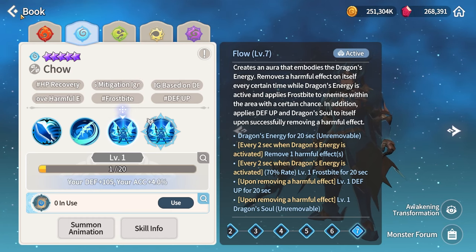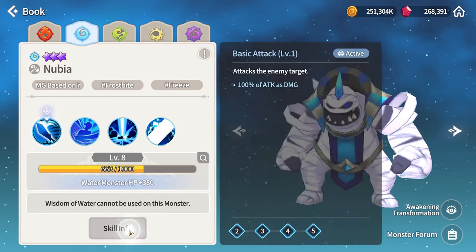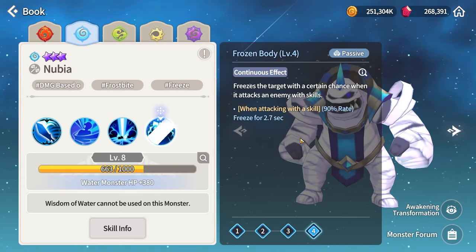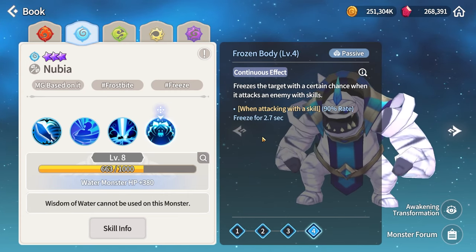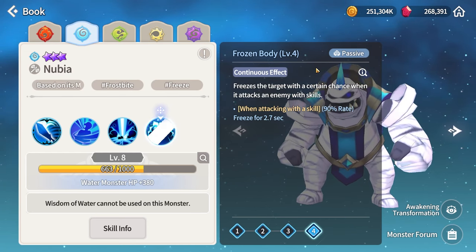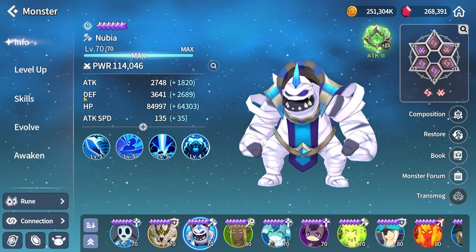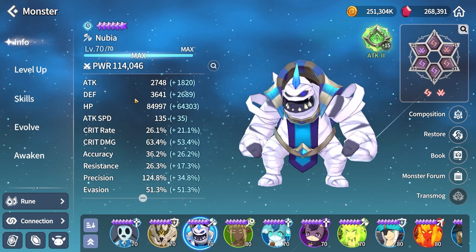If you don't want to build a nat five, there's a nat three I actually use: Nubia. His two-mana AOE skill has a passive — whenever you attack with any skill, there's a 90% chance to freeze an enemy for 2.5 to 7 seconds. This counters the elementals and also the regular minions since freeze is a CC effect. To ensure the CC lands on regular minions you can also put him on Despair. I have mine on Despair with HP stats — I don't expect damage, just survival.